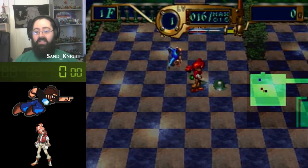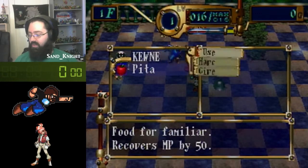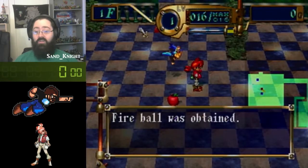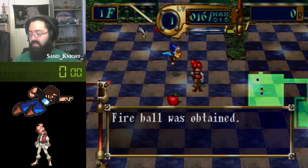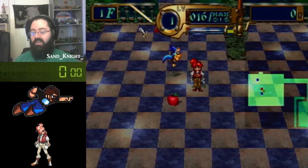Stutterstepping helps you manage your inventory and makes sure that you're not going into your inventory with 20 items thinking, 'Why do I want to drop this on the floor? I don't want this one, I want this one,' and then you lose a lot of turns doing that. Stutterstepping comes in handy and is going to help you a lot with managing your inventory.